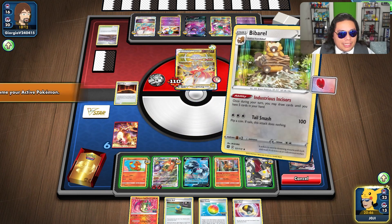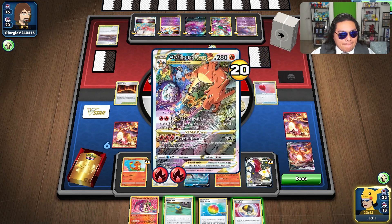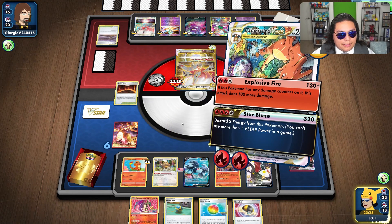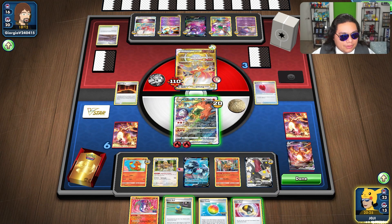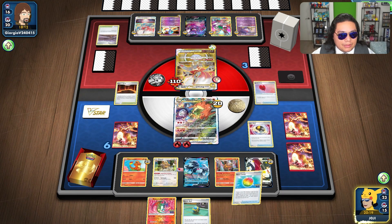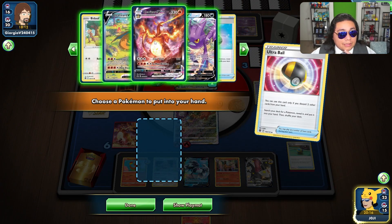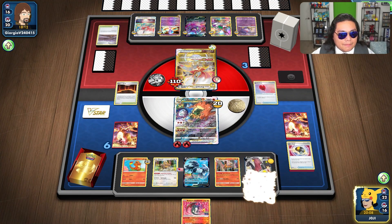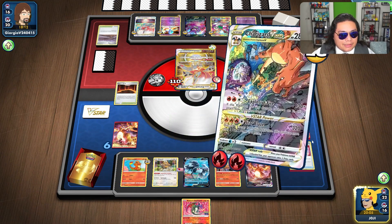I only need to do 230 damage from Explosive Fire. Actually, I need to do our VSTAR. I can do our 230 — that would be way more than enough. I do want to set up the other one though. Let's get that going at least. We could go with a VMAX. Let's do that — we can Magma Basin to it next turn.